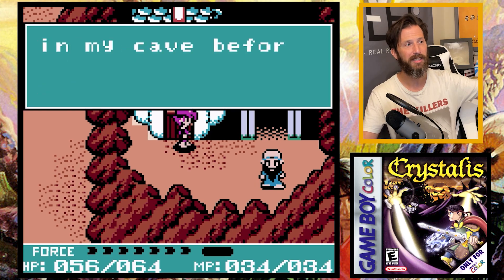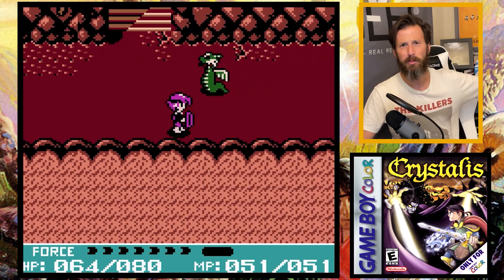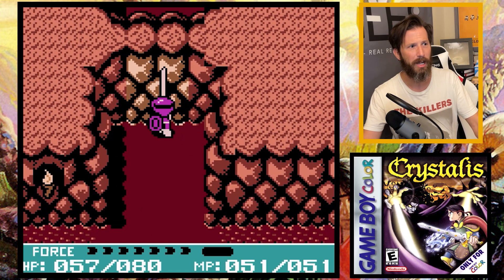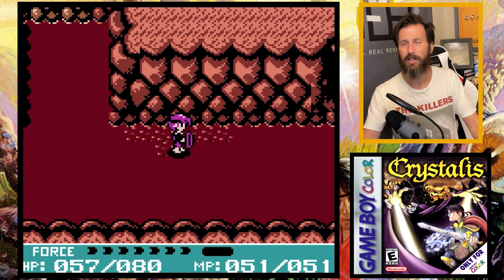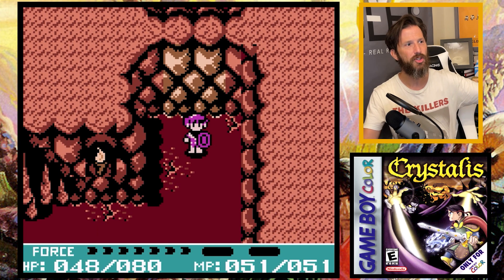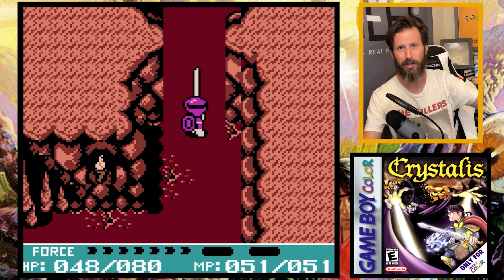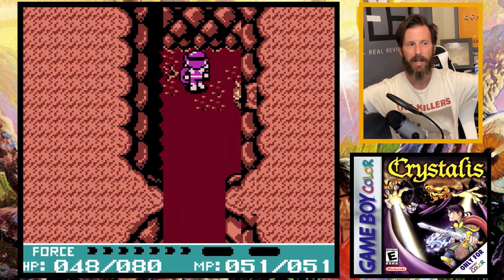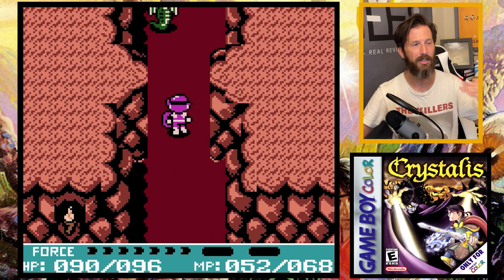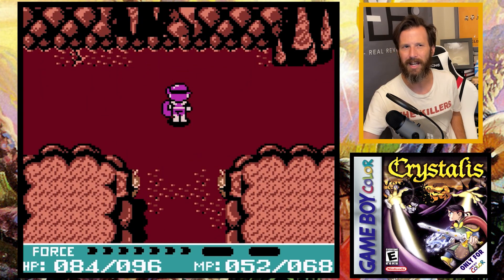After fixing the windmill, Zebu appears and gives you your very first spell — the Refresh spell — which allows you to heal yourself throughout the game. He instructs you to go take out the vampire in the local village. Off to the vampire cave, I find serpents, slugs, and golems, as well as breakable walls. I come across the Ball of Wind, which I can attach to my wind sword. You can charge the sword up — there's a little charge meter at the bottom of the screen — slam it into the wall, blow it up, and journey through. Every sword in the game has a secondary and third-level power to change the environment or access new areas. A pretty cool mechanic.